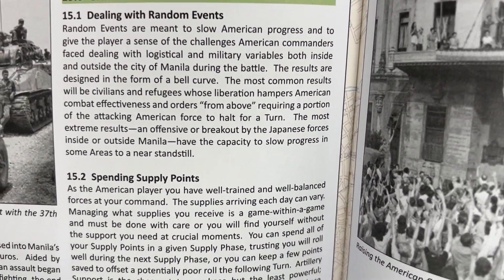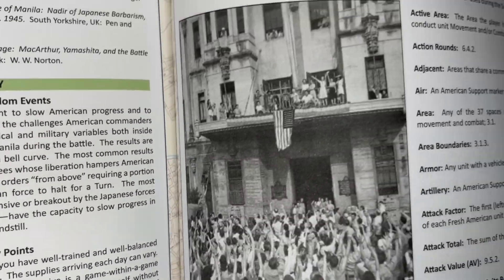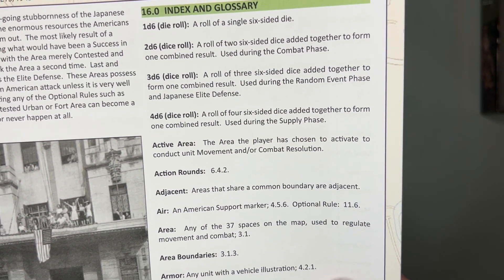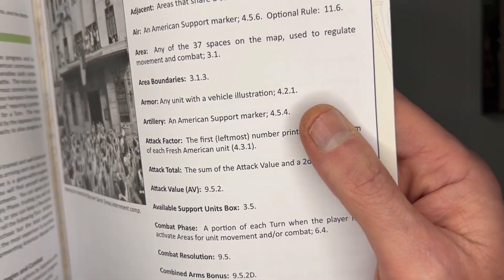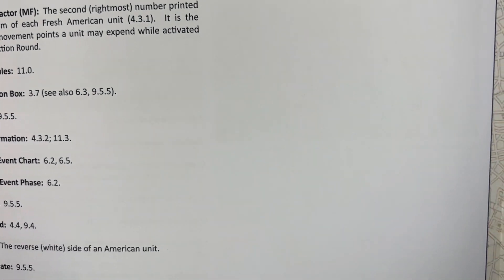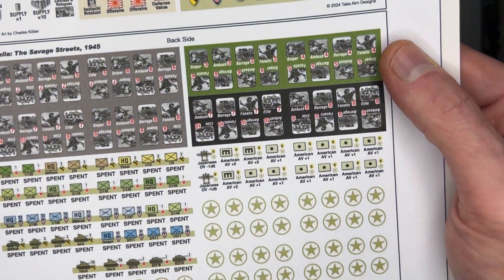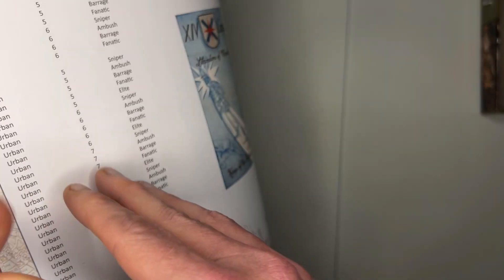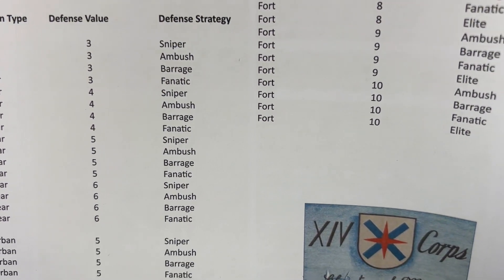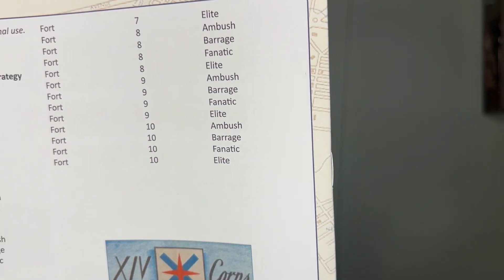Game strategy covers how to deal with the random events, spending your supply points, Japanese defense strategies, and combat. Then you have an index and glossary, continued on the next page, a list of all your counters, and finally on the back you have the Japanese opening setup. And that is it.